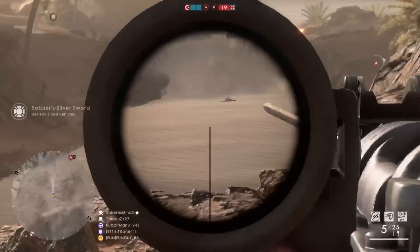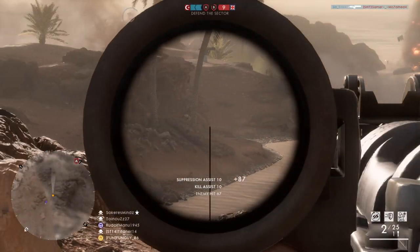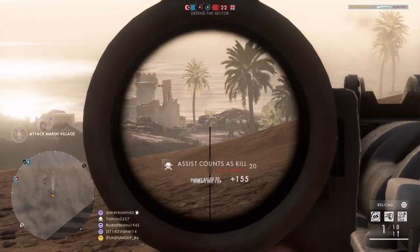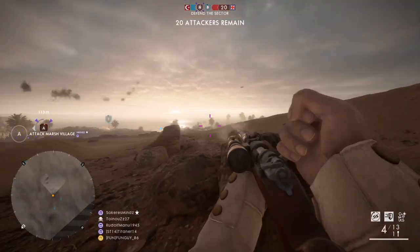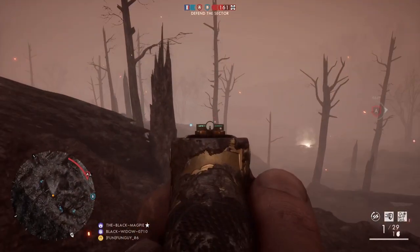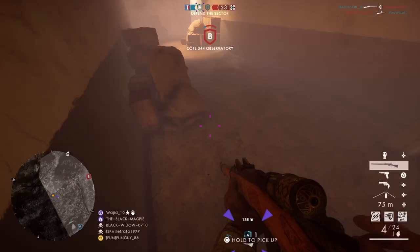Now you know how the sweet spot mechanic works, we can talk about setting up your position for each engagement distance. Find a spot with some cover on one of the flanks to limit your angle of exposure to the enemy team. Ideally position yourself at the enemy's side as they run into the objective so they can't directly see you. When you need to reload, duck down behind cover, reload, pop up, and fire another shot to stay out of trouble.